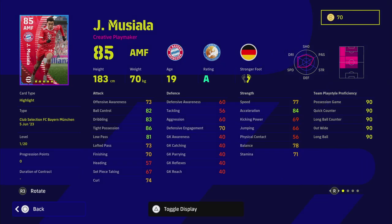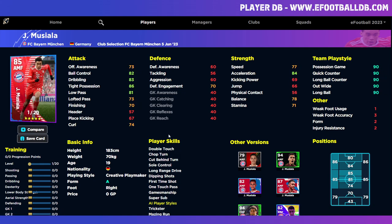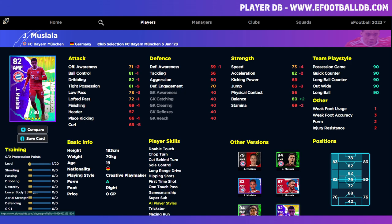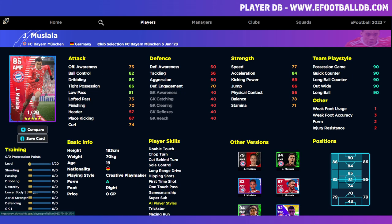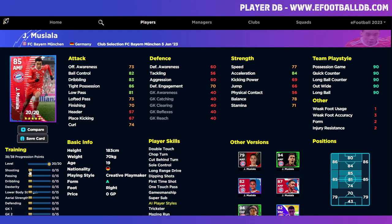Musiala — I know a lot of people are disappointed he doesn't have more levels, since previous versions were fairly high. The MVP pack version had 30 levels to go, so that's still better, but this card is a good alternative. You've got way better tight possession and better base speed and acceleration. Even without as many training levels, he's still an absolute monster. You're going to get your low pass, dribbling stats, and acceleration and balance fairly high quickly. Being a creative playmaker rather than a whole player does change how I'd train him — we will do a training guide.